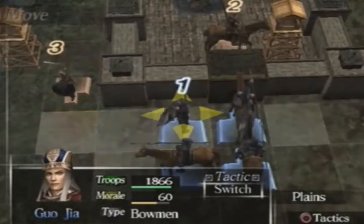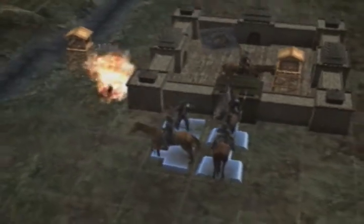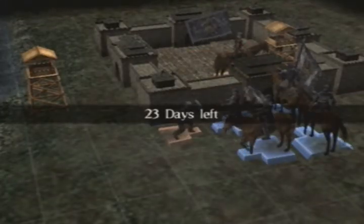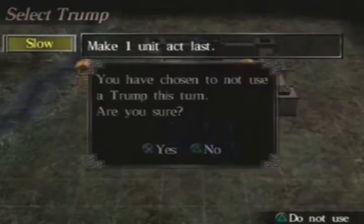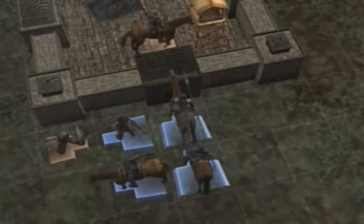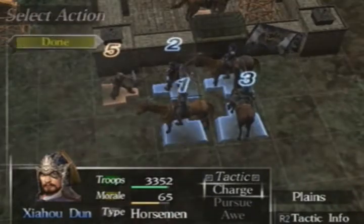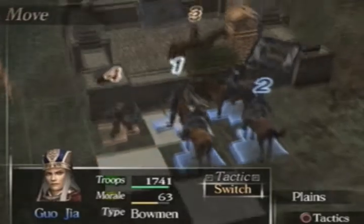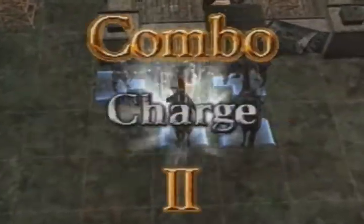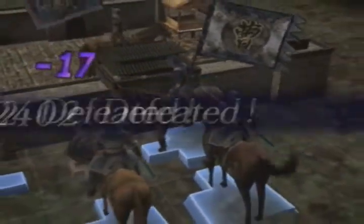ZaoZao's faction ends up winning, really, if you look at the long-term scheme of things. Though it doesn't happen in his lifetime. It's not even his line that actually finishes the job — it's actually the Simas that do it. It's finally the Sima family that founds the next dynasty and actually unites China.